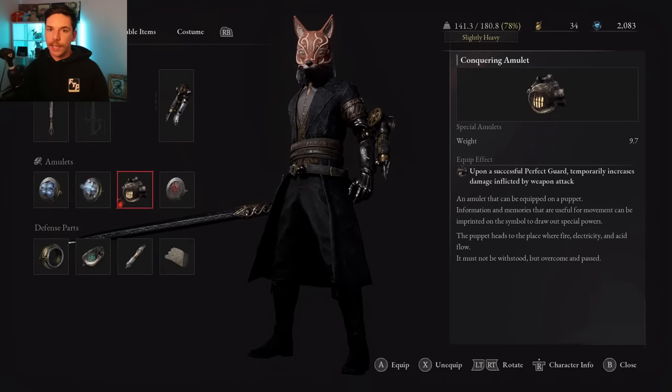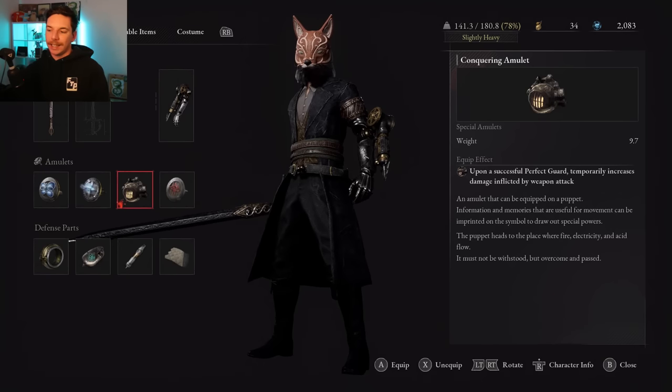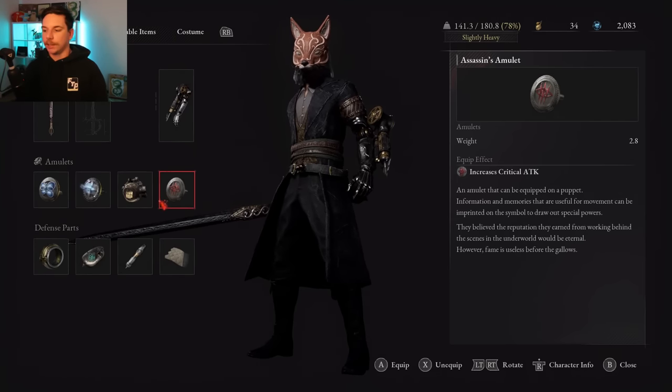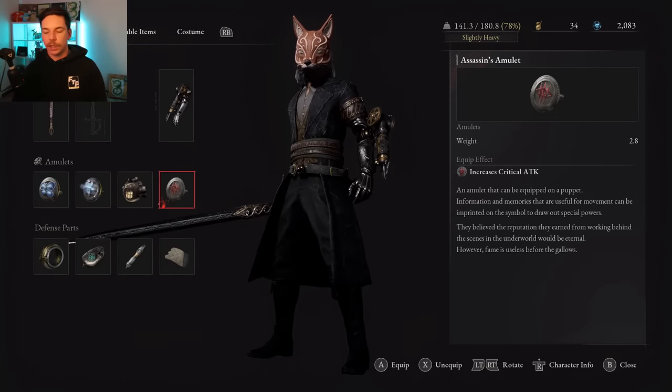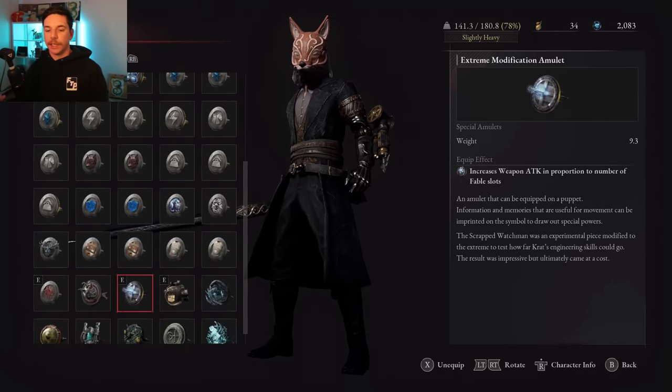I'm also using the Conqueror's Amulet — when you get a perfect guard, it temporarily increases your attack, seemingly anywhere from 25 to 30% depending on your weapon. This is a massive damage increase if you can land perfect guards. Last but not least, the Assassin's Amulet increases critical attack damage, so whenever you critically strike it boosts that damage. This is best in slot for a critical strike build.